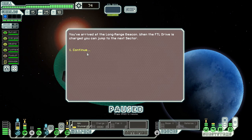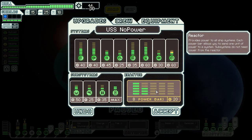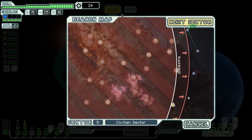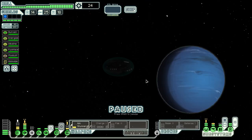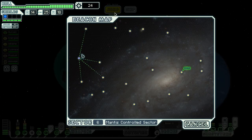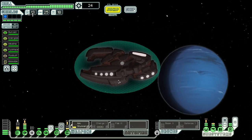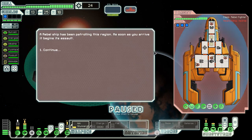We've arrived at a long-range beacon, FTL drive is charging, jump to the next sector. Someone offers to trade fuel for missiles — I ignore that, obviously. Maybe I should get another point in this system — it's pretty good. There's going to be a mantis control sector next, which sounds horrifying. I guess we'll start by going here — well, not really today. I've actually got over two episodes worth here — I just realized that, but whatever, fuck it.